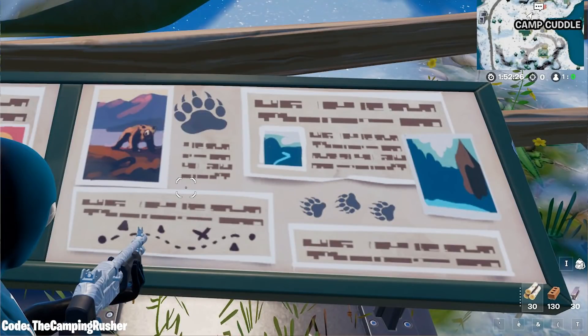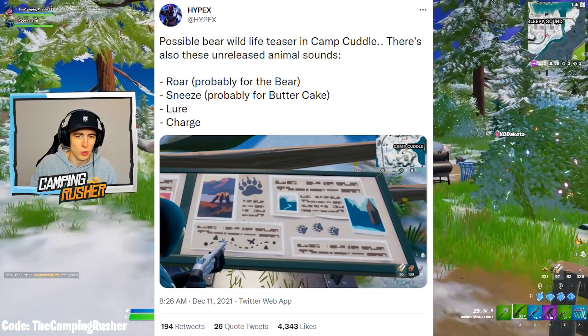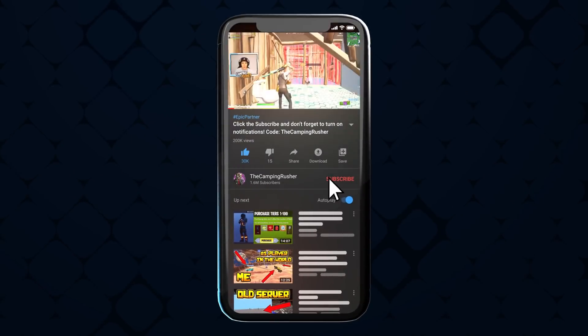Possible bear wildlife teaser and camp cuddle. There are also these unreleased animal sounds — a roar, probably for the bear; a sneeze, probably for the dinosaur or the beast; and then lure and charge could be for either of these. Animals, items — we have so much stuff coming to the game.